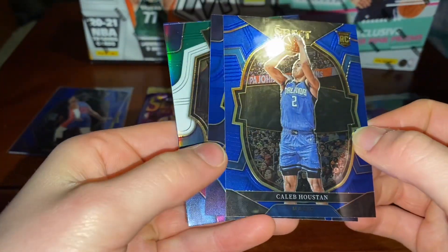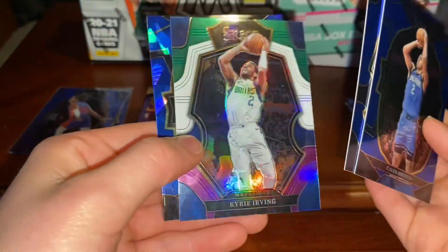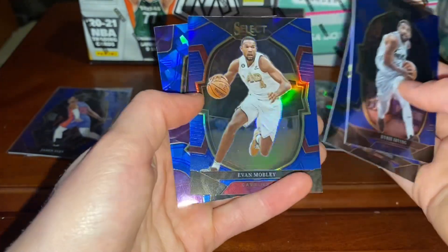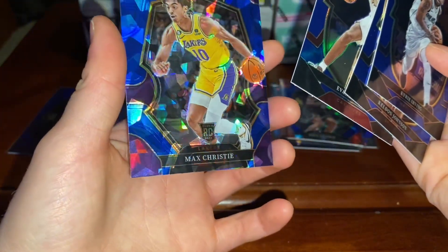Here's the rookie — we got Caleb Houston. Tyrese Halliburton, Kyrie Irving silver, and then the Nikola Jokic cracked ice. Kyrie Irving again, Keldon Johnson, Evan Mobley silver, and Max Christie.